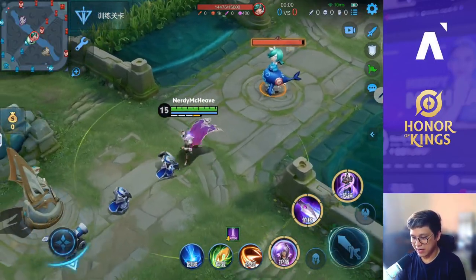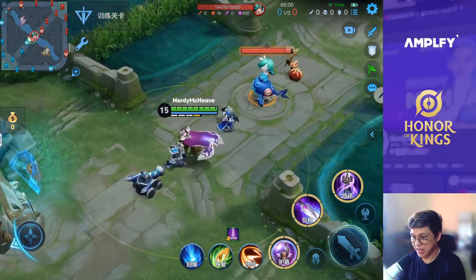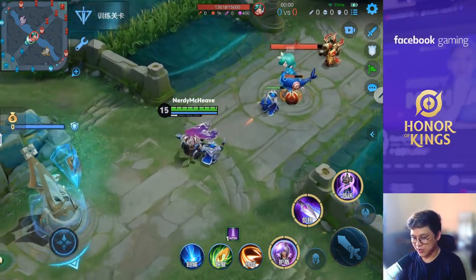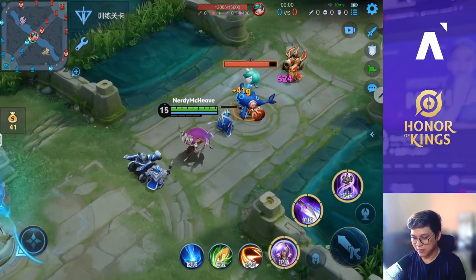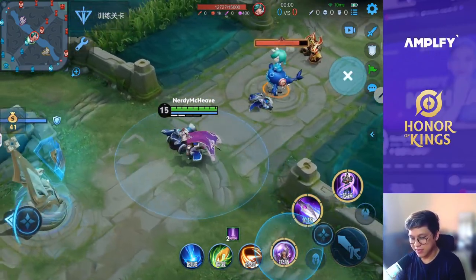Let's start with his passive. His passive has 4 stacks here in Lali, and after a few seconds he can do a special enhanced basic attack. And then let's go to his first skill.